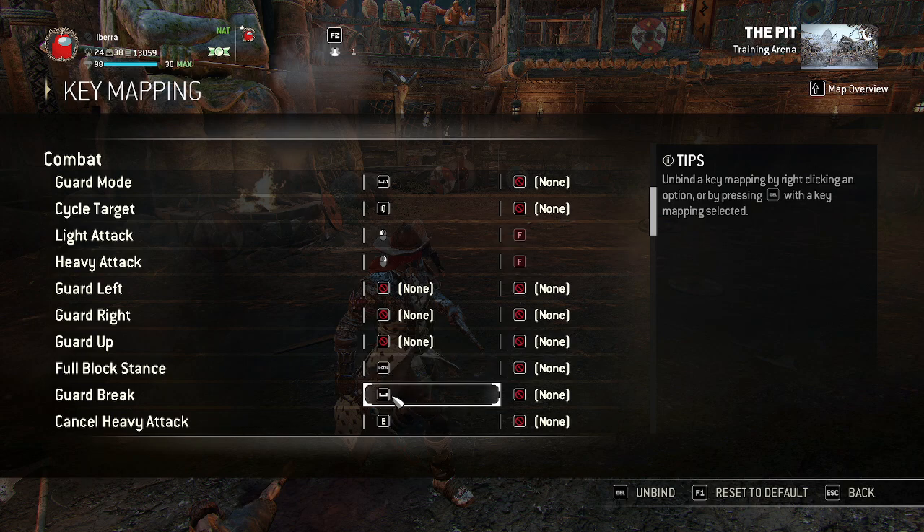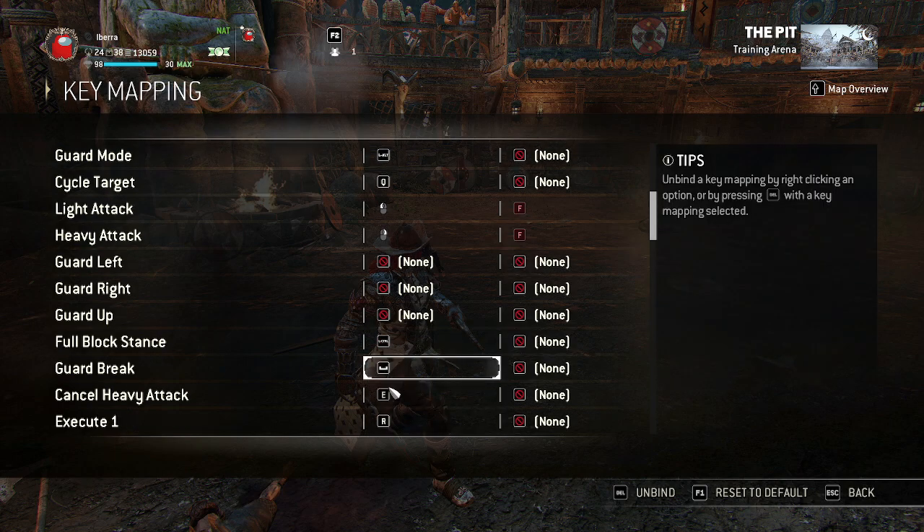Guard break — this is the second most important bind. I've got guard break on space bar. This is a really good bind because you can still cancel your attacks while guard breaking. You want to be able to cancel your attacks while guard breaking and move at the same time — that's the key thing to keep in mind.